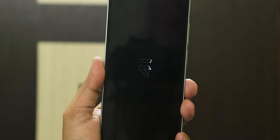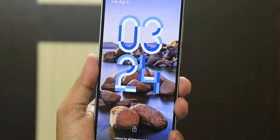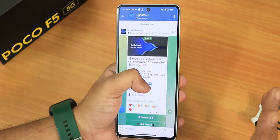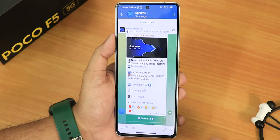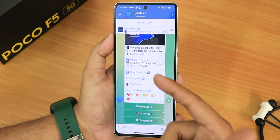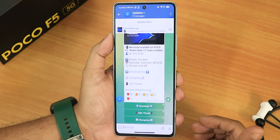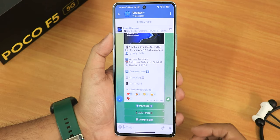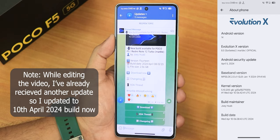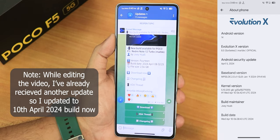What is up guys, this is sddo back with another video on the Poco F5 5G. Today I'm going to be showing you the latest build of Evolution X ROM. I haven't made a video for a long time on this because I faced a few issues a few months ago. Right now it definitely feels like a fresh new ROM — this is the 8th April 2024 build, and I've been using it for about a day.